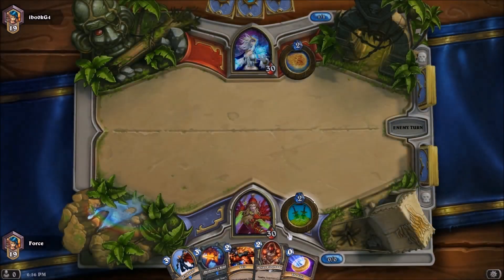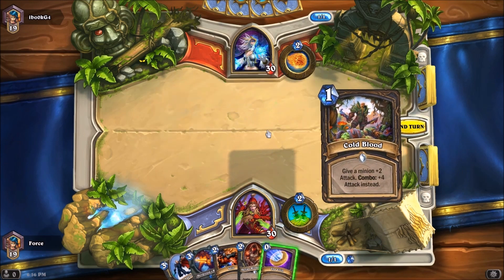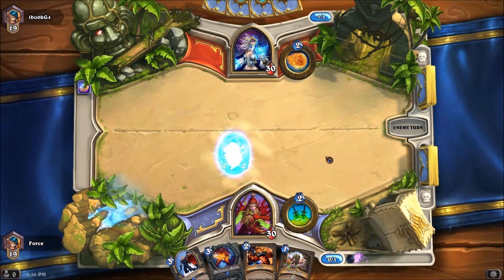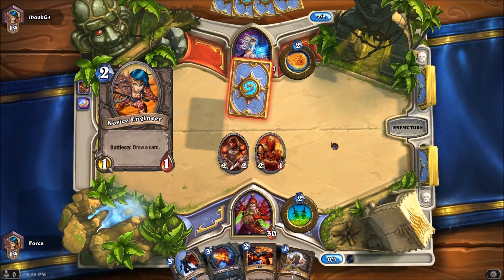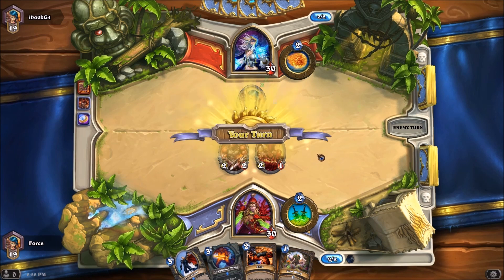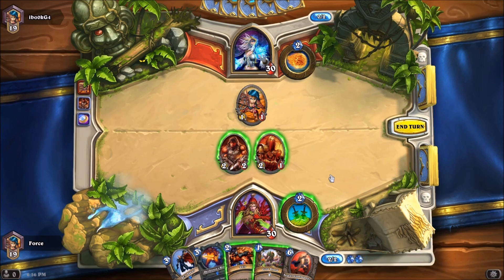If he doesn't drop a Mana Wyrm on turn one, that's going to be my play — we'll make him use his second turn to kill off our 2-1, and then we can hit him for 2 and sort of take it from there. He does not end up playing a Mana Wyrm. That is just the worst opening for me to deal with, is an opponent playing a Mana Wyrm. He opts for the Gnomish Engineer. That is really unfortunate — quite obviously a side effect of the ranking we're playing in, because that was not the right play.